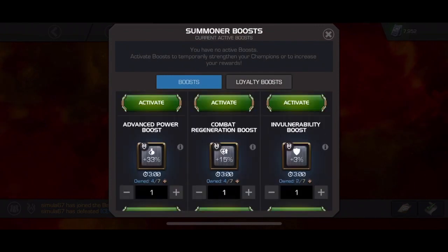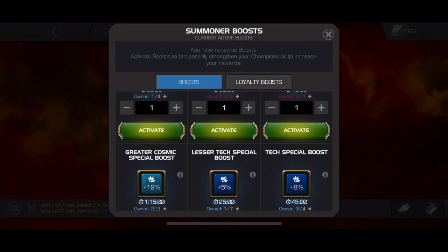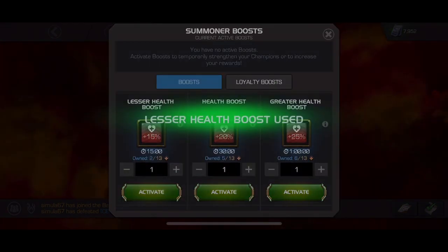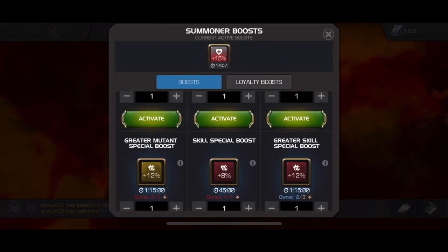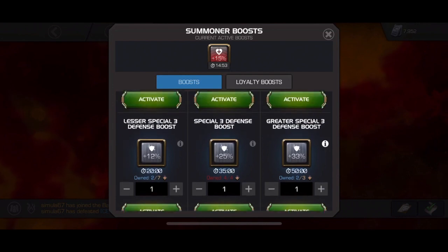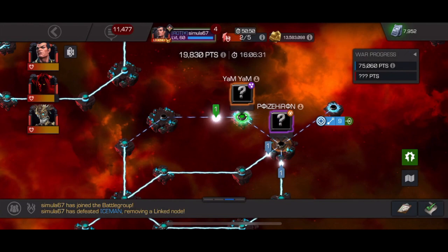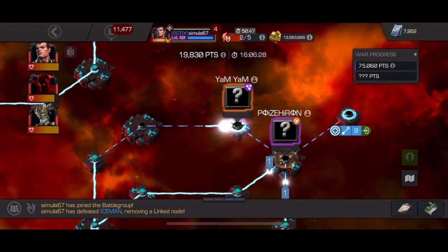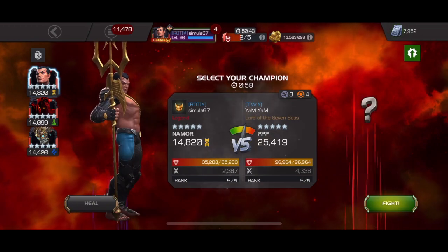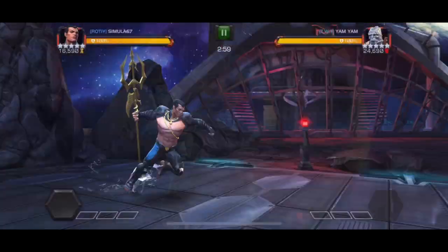Next up, this is a Max Rank Max Sig Korg on Bubble Shield. So every 10 blocked hits, the next hit is guaranteed unblockable. And if you fought Korg — especially the way I fight Korg — baiting out heavy attacks, you're guaranteed to be taking a lot of blocked hits. So you can see I boosted up my health there. I put on an invulnerability boost, anticipating that I was going to have to take blocked hits and eventually take a real hit.